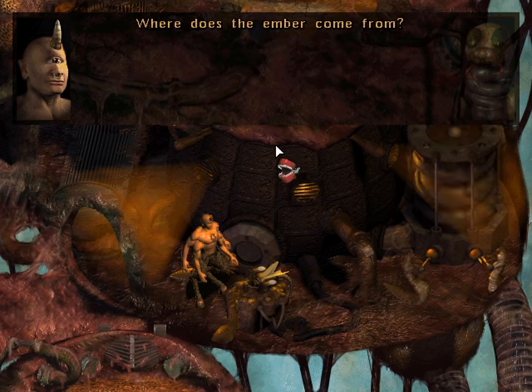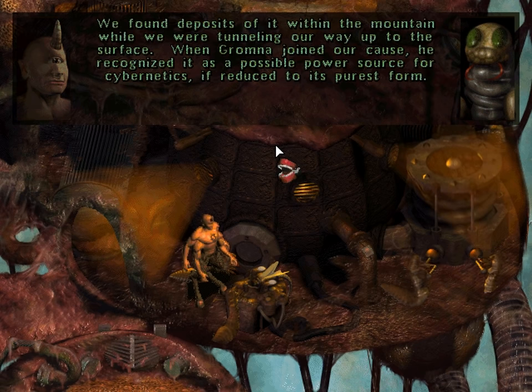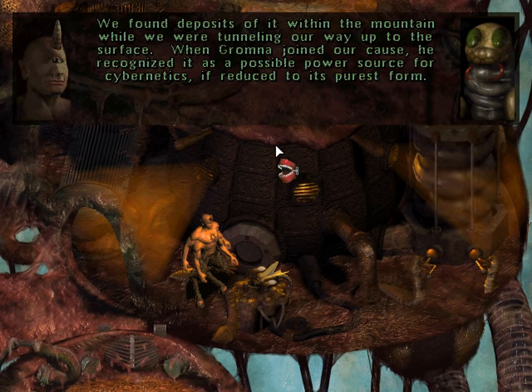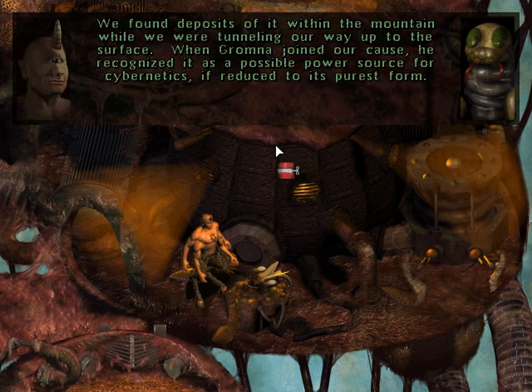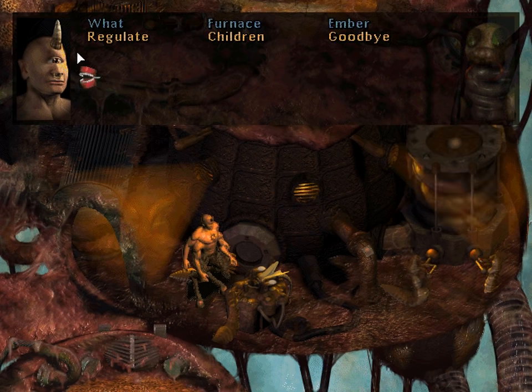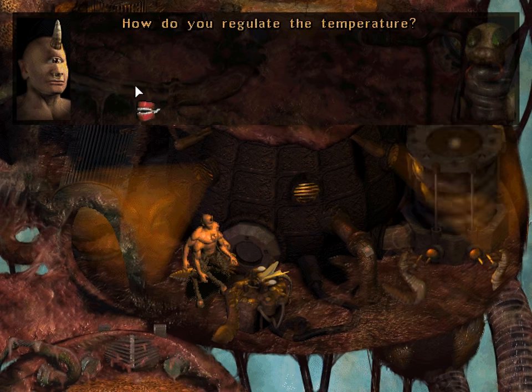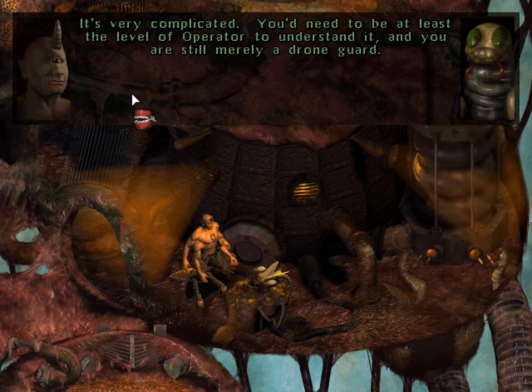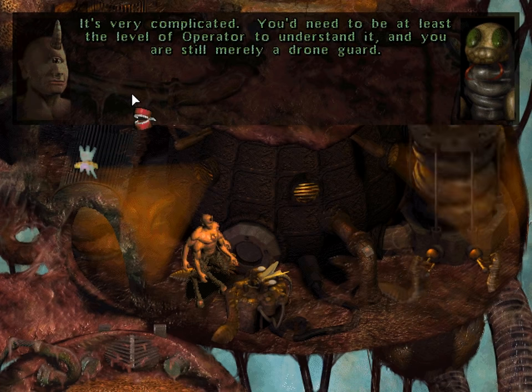Where does the ember come from? We found deposits of it within the mountain while we were tunneling our way up to the surface. When Gromna joined our cause, he recognized it as a possible power source for cybernetics, if reduced to its purest form. How do you regulate the temperature? It's very complicated — you'd need to be at least the level of operator to understand it, and you are still nearly a drone guard.